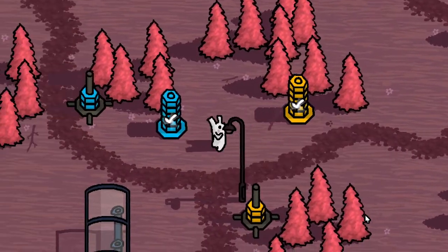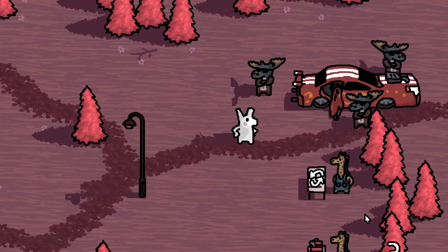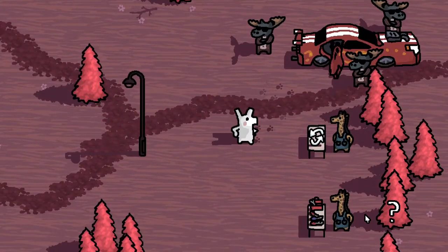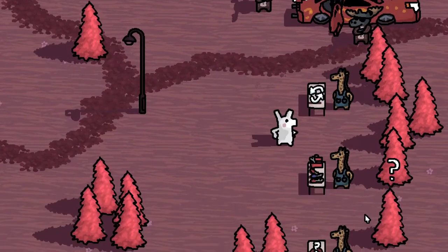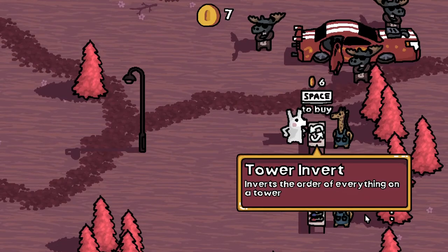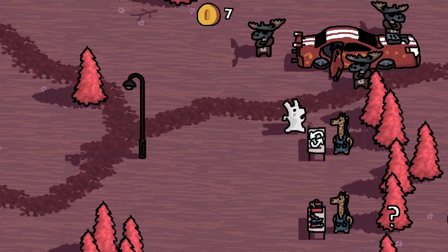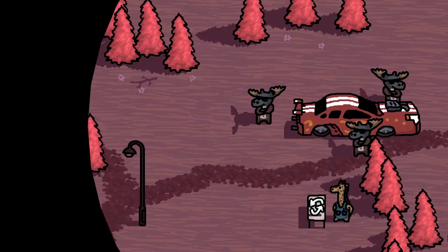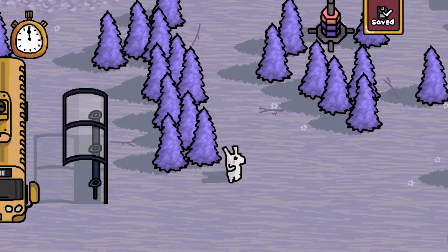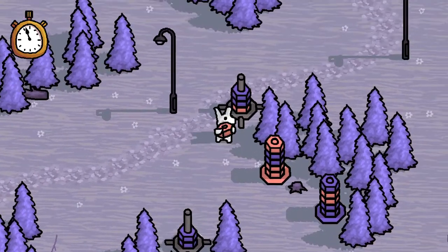Your ride is waiting for you on the right. Oh, we got some guys. They look like they're gonna put a bag over my head. Tower invert — inverts the order of everything on a tower. Well, I'm not gonna buy anything just yet. Let's see how things develop. Round two. So we do have a time limit and we're doing much the same.